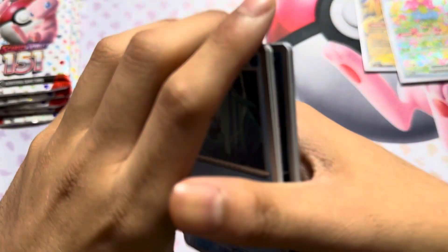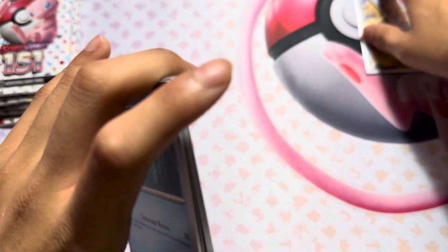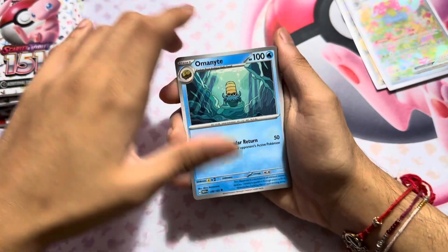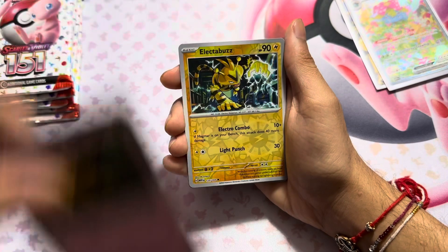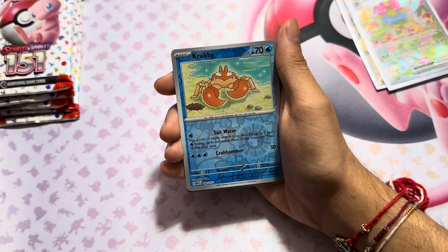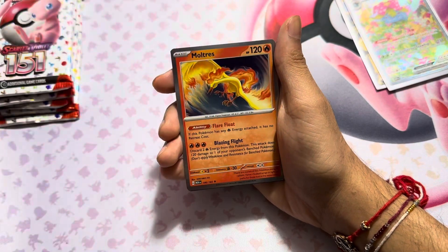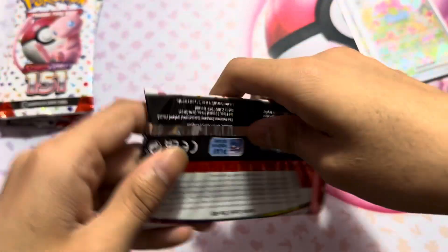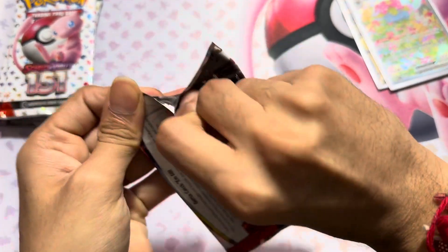That pack just exploded. So if you guys see the video, you would have seen what happened to that pack. But if you guys are just watching the video, it is what it is. So I'm gonna go through it. We got Tauros, Kadabra, Electabuzz, Koffing, Krabby, and a Moltres. That's gonna look so weird on the short, but the pack literally just exploded. I don't know what to say.